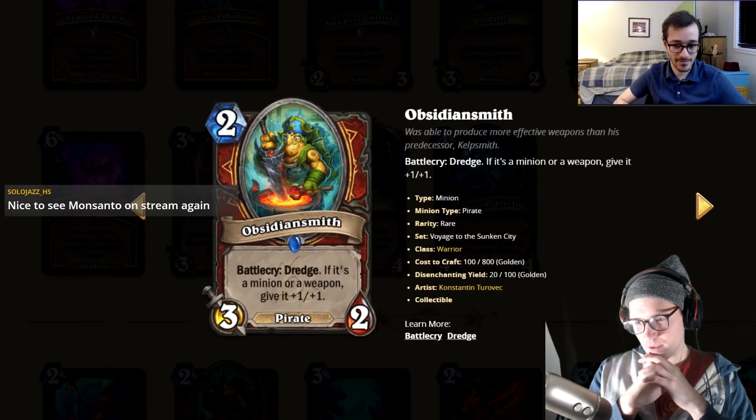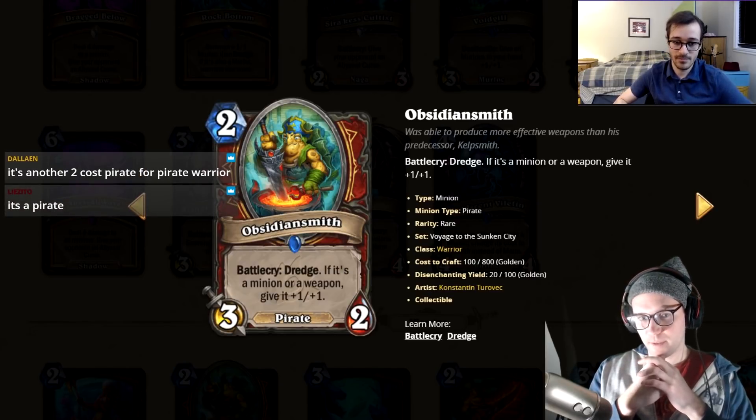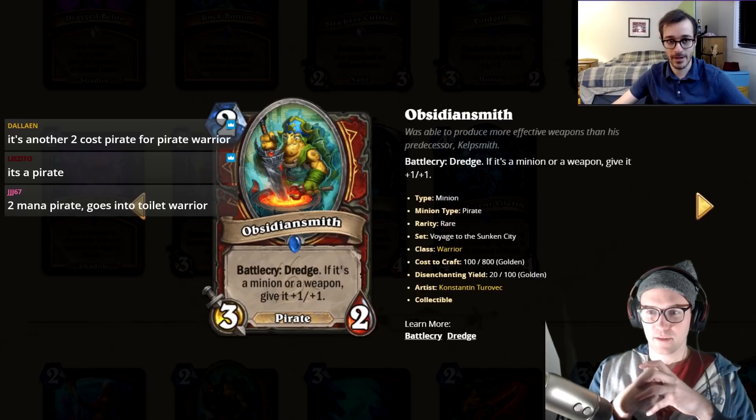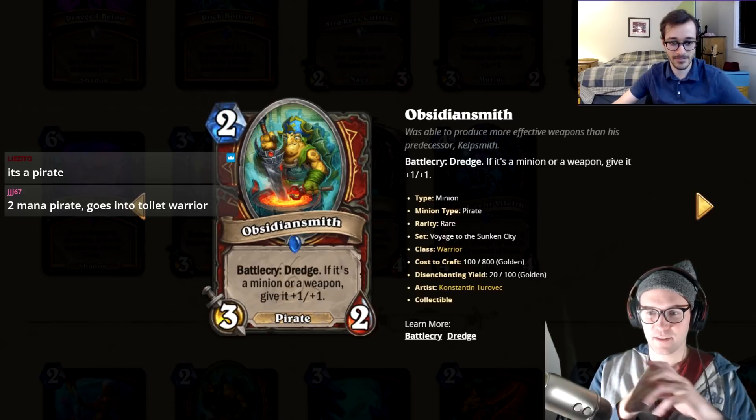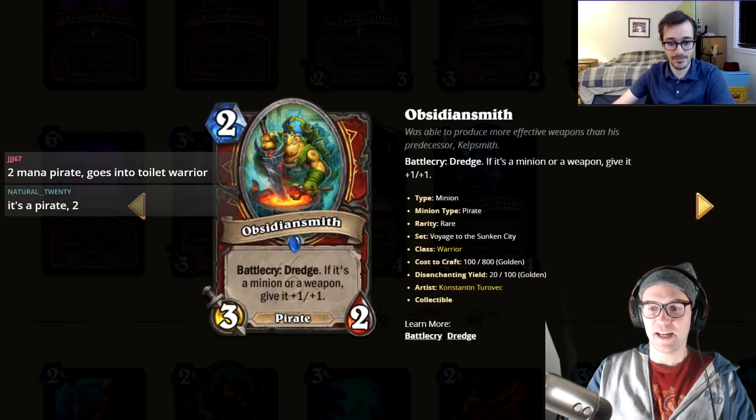Minion-dredge result is terrible, weapon result is good — if you can draw your four-mana weapon with it. I like Corsair Cache so much better than this. It is a pirate, so you can run it in pirate warrior. I'll give it a two. It's gonna see play on the platinum ladder but not in competitive.